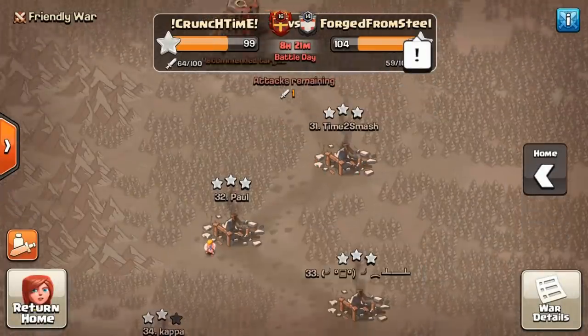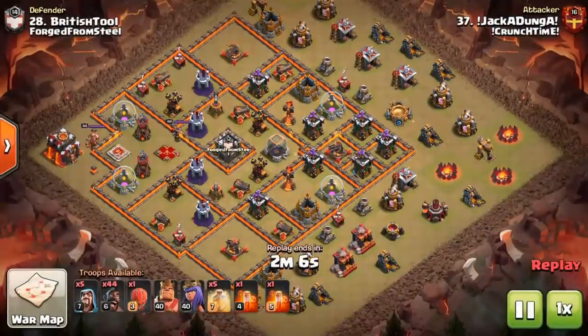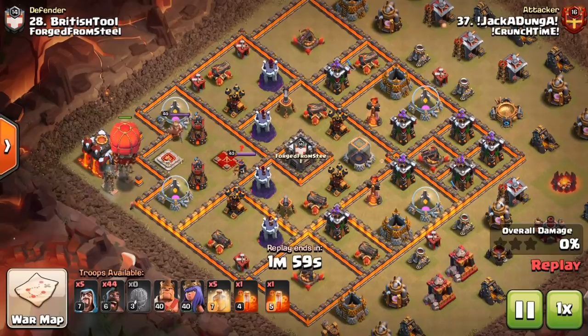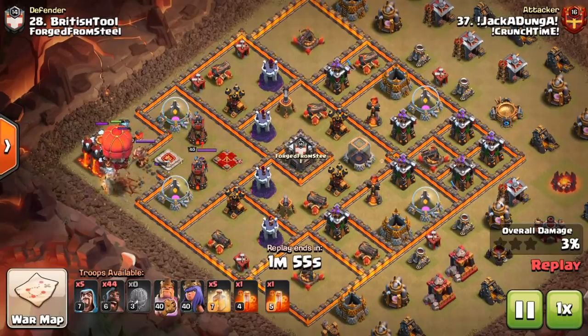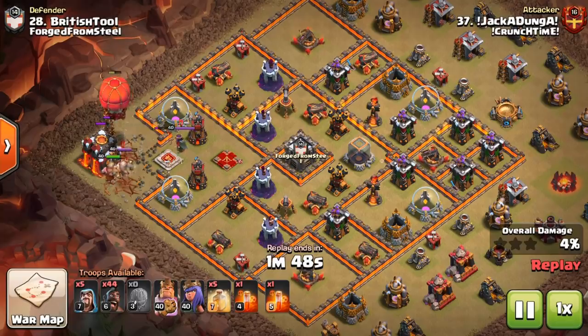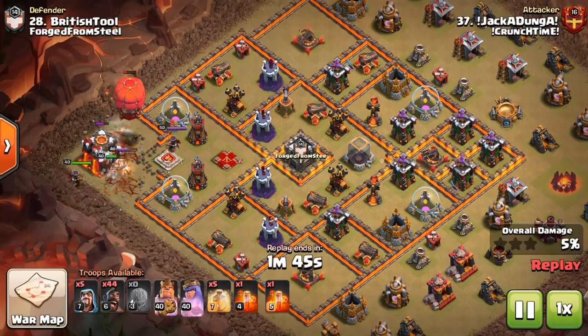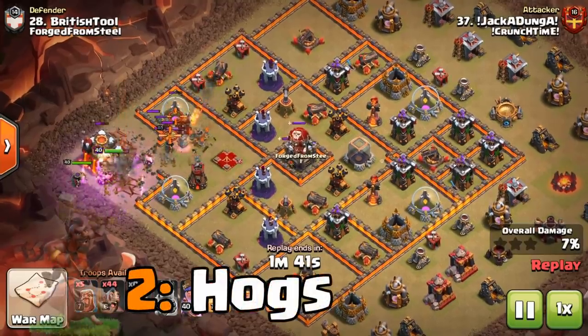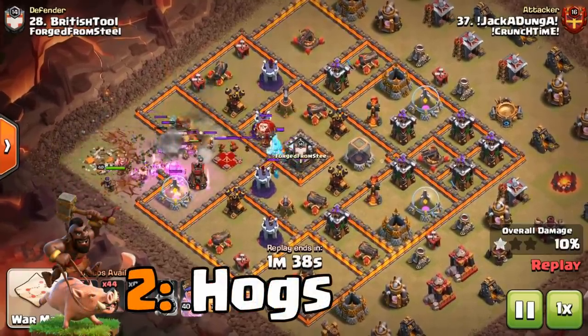For the top two Town Hall 10 attack strategies of 2019, I'm actually going to show you two different variations of each. These go hand in hand - it all depends on how skillful you are at the game. Many people have said the Hog Riders aren't the best and that Lava Loon is better, and I'm going to agree with that for a few different reasons, which we'll explain in these attacks.